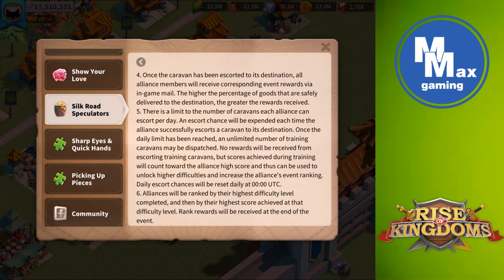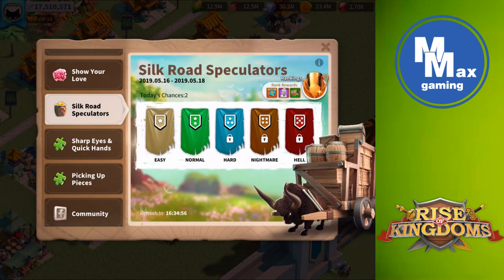Daily escort chances reset at daily reset. Alliances will be ranked by the highest difficulty level completed, then by the highest score achieved, and then rewards are given.